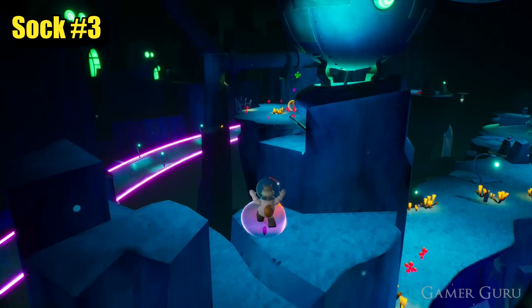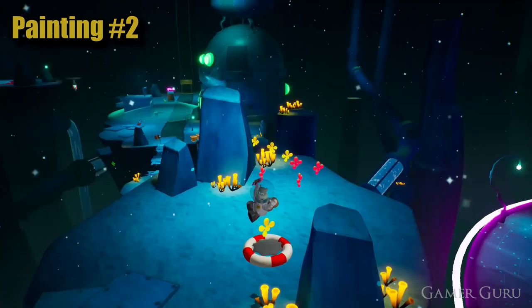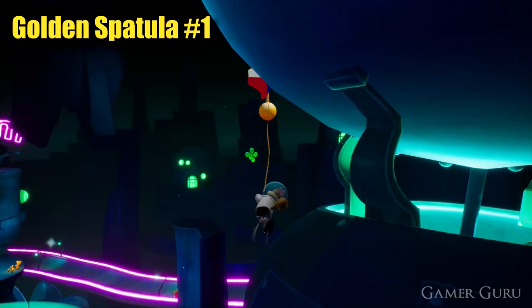Look down to the plateau immediately in front of us and jump down here to pick up the second of the paintings. Just to the left of these paintings on the back end of this rock there's going to be another hidden switch we can press. This will make the grappling point in front of us start spinning around, which we can take advantage of — jump on, hook on, go around with the grappling point, and then drop off the other side to pick up the first of the golden spatulas in this level.